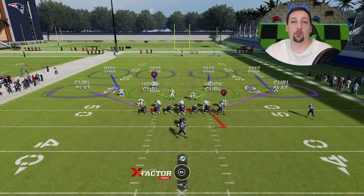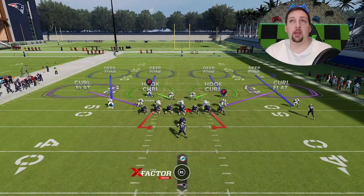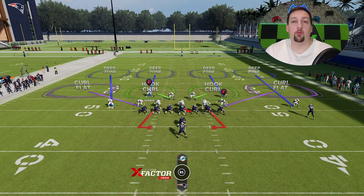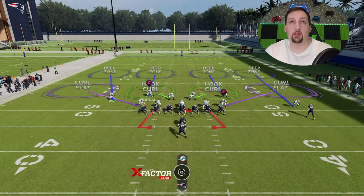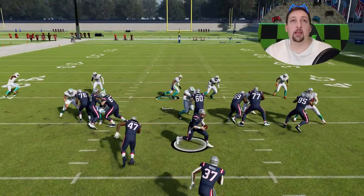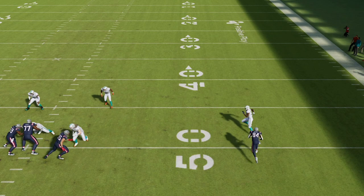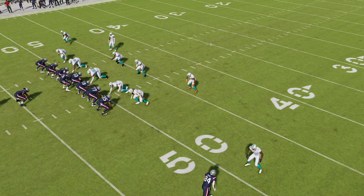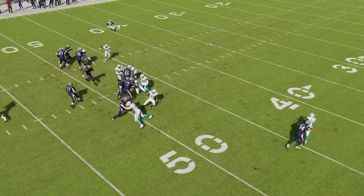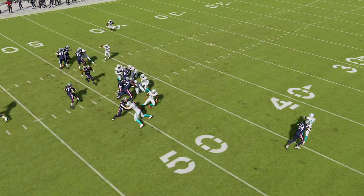Essentially, if you guess pass, this won't work. But when it comes to Cover 4, these safeties will essentially play the run kind of like a nine-man run commit. The cornerbacks won't — the cornerbacks will drop back if there's a receiver in the area. But the safeties will basically run commit every single time as long as you don't guess pass. As you can see right there, the safety makes the first tackle about two yards in. Both cornerbacks on both sides drop back, but all the safeties and linebackers play the run first through their gaps and run fits. This is why this is going to be the most successful opportunity you have to stop the run.